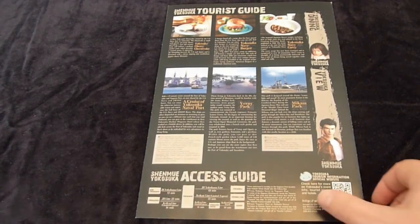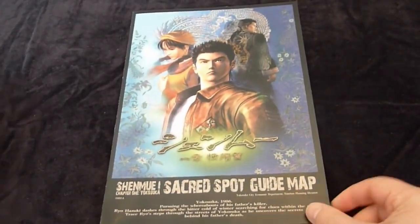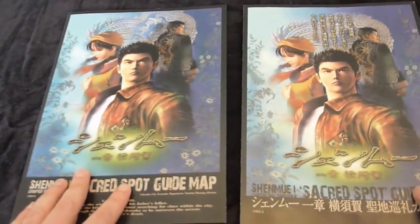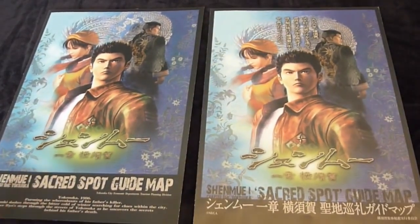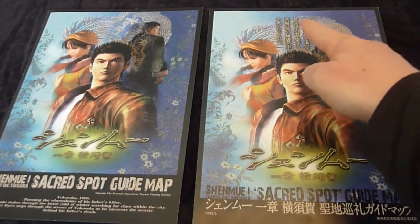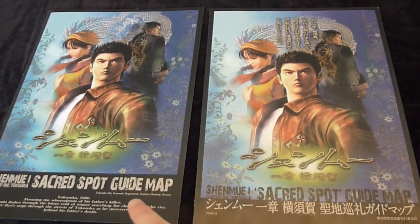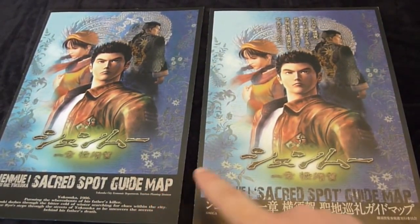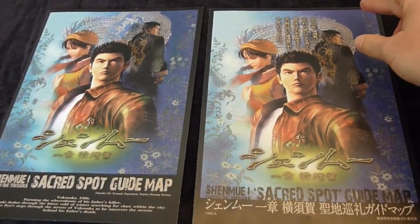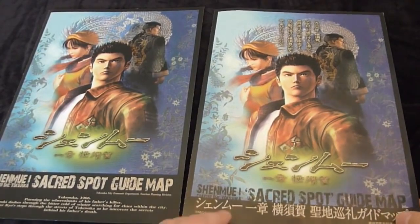That's it for the English version. I've also got, for comparison, the Japanese version. The information and layout is practically identical, with just some small layout changes to fit the text. For example, with the covers — on the Japanese cover there are some sentences up at the top, and those have been placed down at the bottom in the English version. As a result, the graphic in the Japanese version has slightly more headroom compared to the English version, but apart from that the layout is very similar.